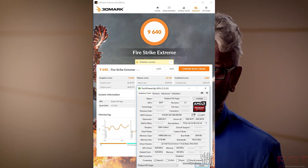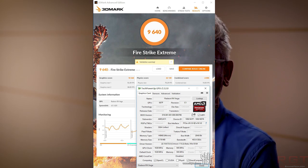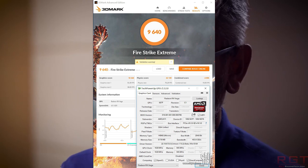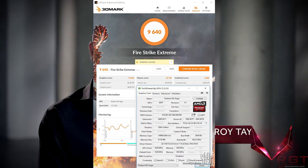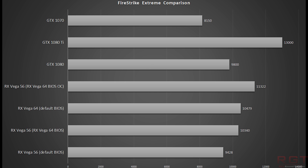How much of a difference does that really make? Well, it does depend upon the rest of your setup. A standard RX Vega 56 using the default BIOS gets around 9,400 on Firestrike Extreme. On the other hand, if you modify it with the 64 BIOS, you get just over 10,340. But if you overclock it, you get over 11,300 — which to put into context is about 1,000 points higher than an RX Vega 64 using the default BIOS.